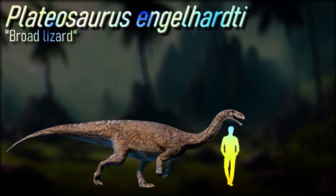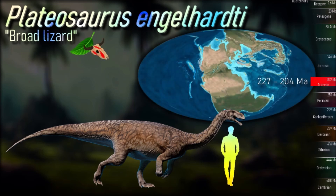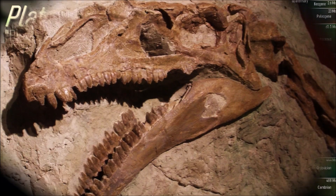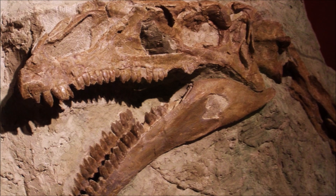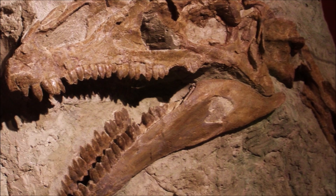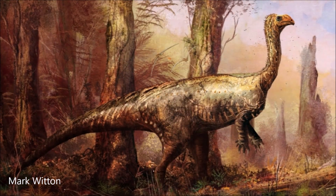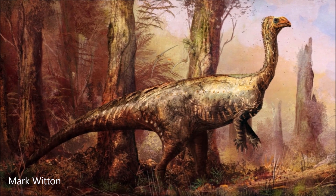Plateosaurus, discovered in 1834 by Johann Friedrich Engelhardt and described by Hermann von Meyer in 1837, was the fifth named dinosaur genus still regarded as valid. Although described before Richard Owen named Dinosauria in 1842, Plateosaurus was not used to define the group due to its poor initial understanding. It is now among the best-known dinosaurs, with over 100 skeletons found, some nearly complete. The abundance of fossils in Swabia, Germany, has led to its nickname, the Swabian lindworm.